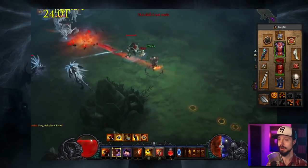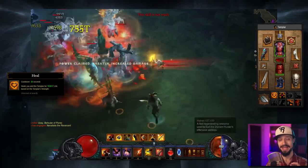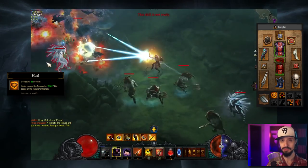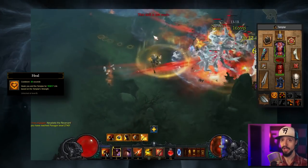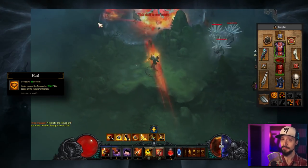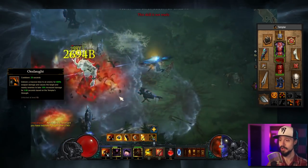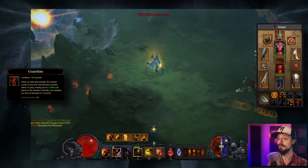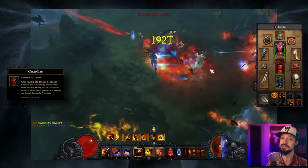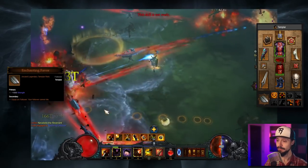For our companion we're going to take the Templar. For his skills, we're taking Heal — this will heal you and the Templar, and it's the one companion skill that scales on cooldown. We're going to want to stack cooldown on our Templar so that he can heal us more often. Because a lot of our toughness is derived from damage mitigation, this makes his heal more impactful. It heals for a flat amount of health — not scaling based on how much life we have. We'll take Loyalty for some life regen, Onslaught for the 10% damage boost, and Guardian for that free life — this is what allows us to get away without taking Awareness. We're giving him the Enchanting Favor so that he cannot die.